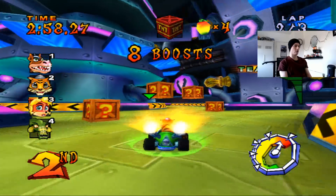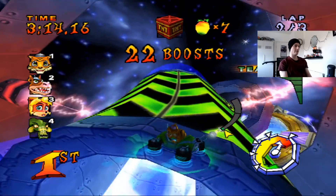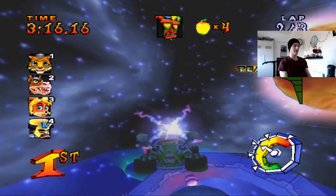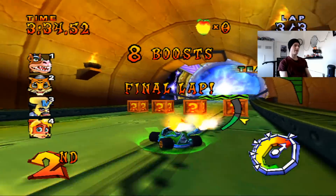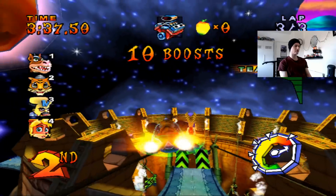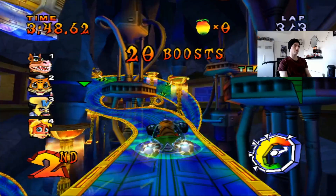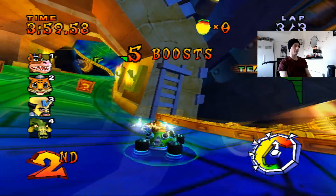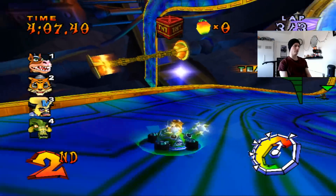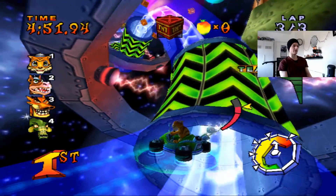The changes to the Crash Nitro Kart tracks don't bother me at all, really, because they're not that different. And some of them are improvements, in my opinion. I think Tiny Temple is better — it's just the anti-gravity section after the snake bit that changed. And those electric snakes that can electrocute you on Tiny Temple — I think they were taken out, just like the worms on Out of Time. I don't know why they were removed. I get the anti-gravity bit, but I don't know why they completely removed obstacles from certain tracks.